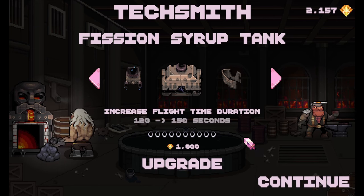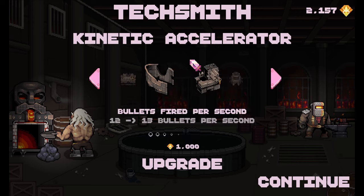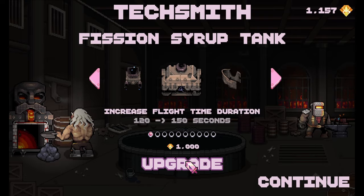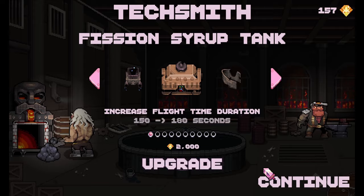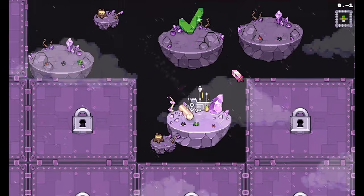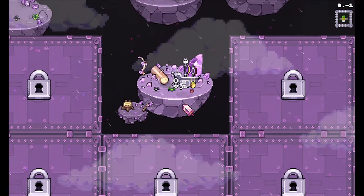All right — increase flight time duration, increase number of hits before hull breach, bullets fired per second. I've gotta do that, let's do it, and let's go flight time as well. I think we'll bank the rest of our money. Okay cool, let's keep rocking and rolling here.